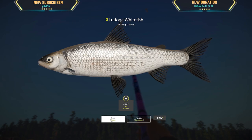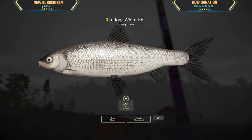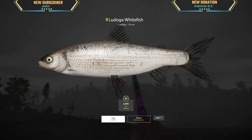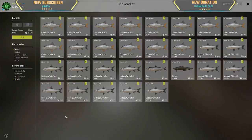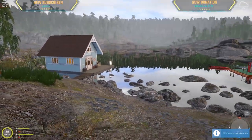Oh man, come on — another whitefish, 1.329 kg. We made 282 silver in one hour, 72 silver roach order. The Ladoga whitefish is worth good money — 17 silver for a 1.6 kg, that's some good stuff for one hour. I'm happy with that. Yeah, I'm happy — there we go.